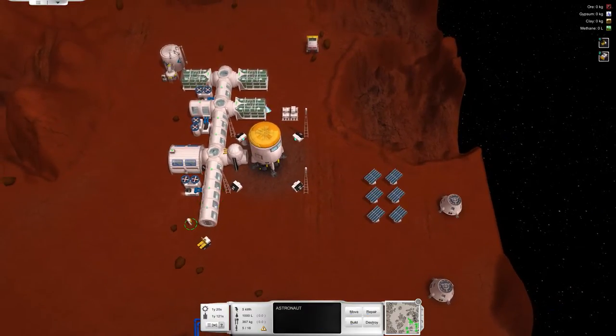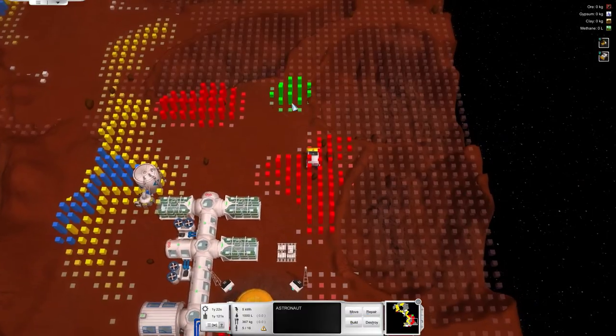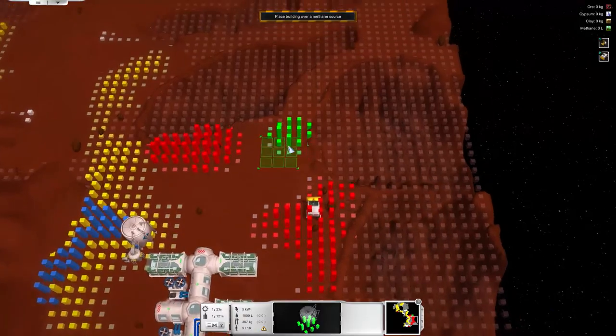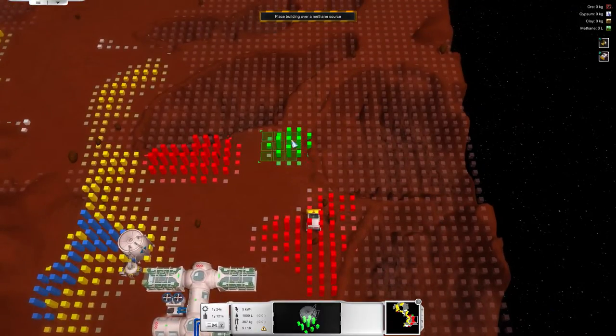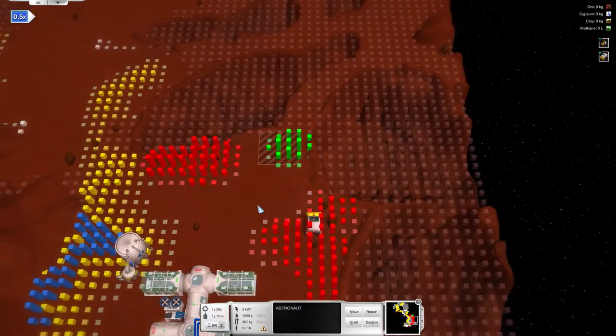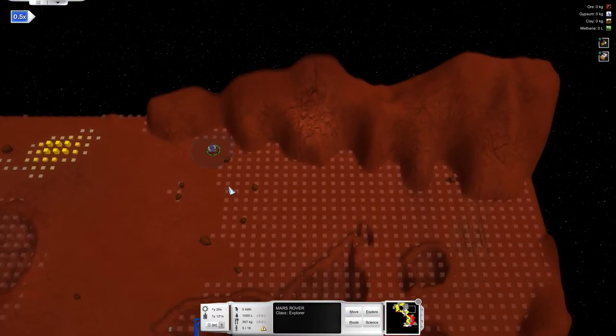What I want to do, and as I was saying before — something I was saving resources for — is to build the methane collector here. That appears to be the best location for it so that's where we're going to throw it. My dude will be building that.